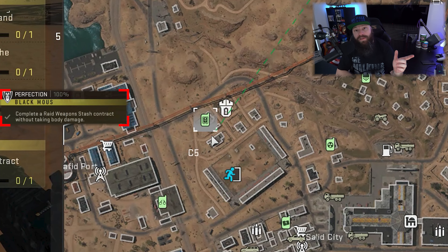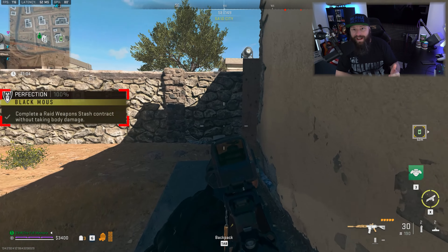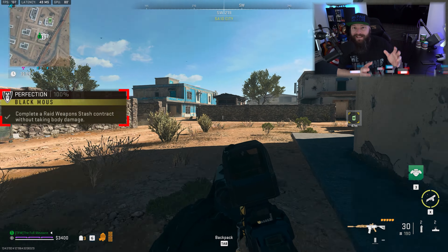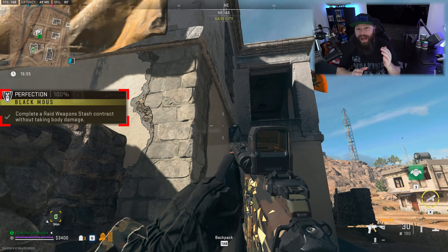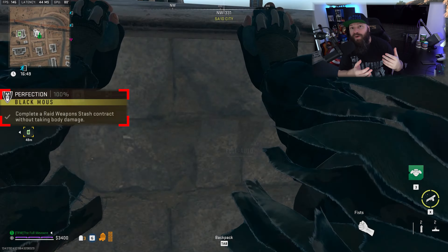This guide is for doing it solo. Even though the footage in the background didn't turn out exactly as I'm going to explain, the gist is essentially the same. Find the raid weapon stash contract on the map, then locate the closest stronghold to it, since this will most likely be the stronghold the mission chooses when you activate it. Then go to the stronghold first and clear it out.